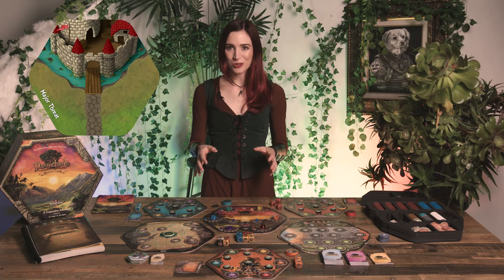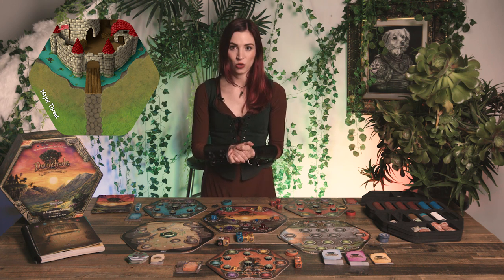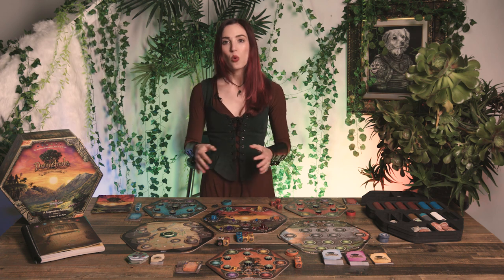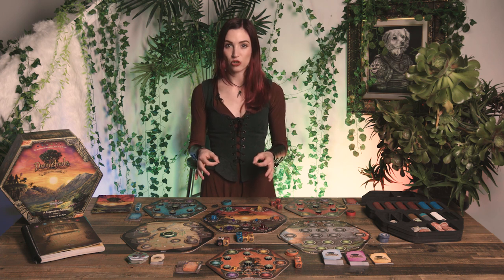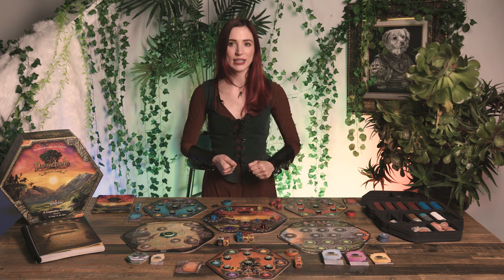The Major Threat quest tile is placed at the bottom of the quest deck and represents one of the major threats endangering the fragile balance of Dawnshade. A major threat can be encountered naturally by reaching the last tile in the quest deck, or it can also be triggered earlier by reaching the maximum threat players set at the beginning of the game based on their chosen difficulty level. Once the threat meter reaches its max threshold, all gameplay immediately stops and the Major Threat quest tile is retrieved and placed onto the quest mat.